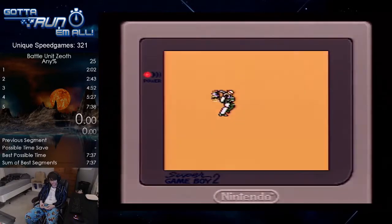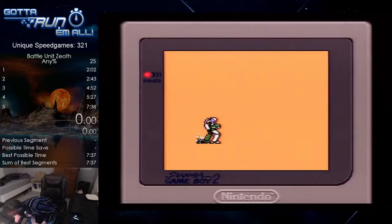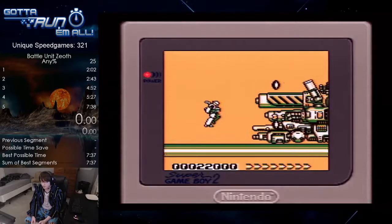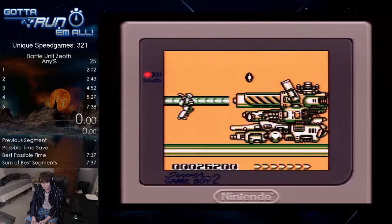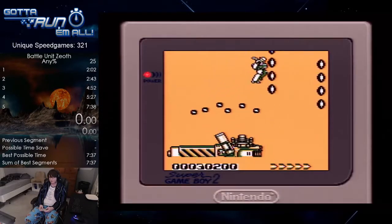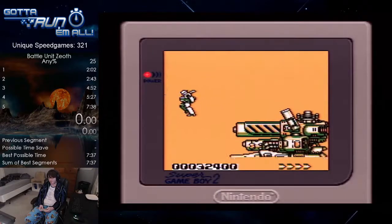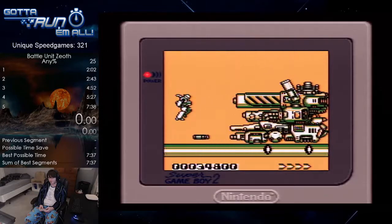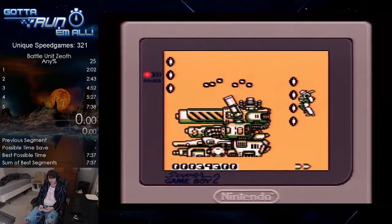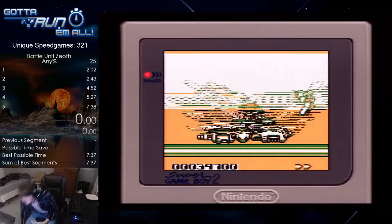We're about to fight a boss. So I'll make a save state. There are a couple ways you can kill this first boss. His pattern is that he likes to shoot upward with bullets, then in front of him he shoots a laser, then a rocket, then a laser, then he moves forward and shoots a couple more times.